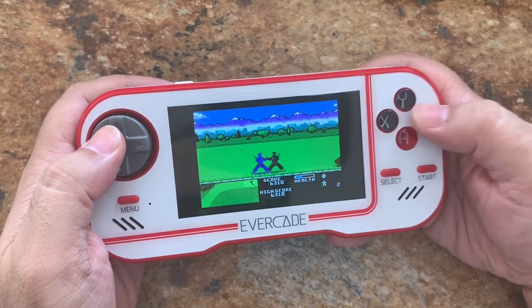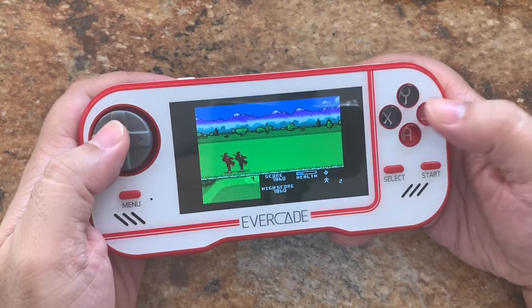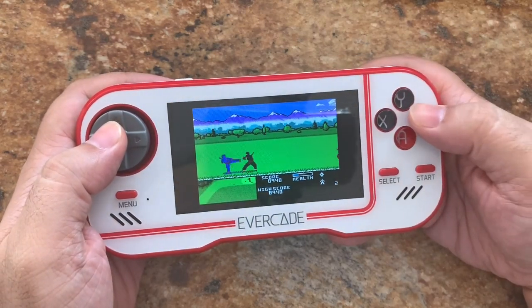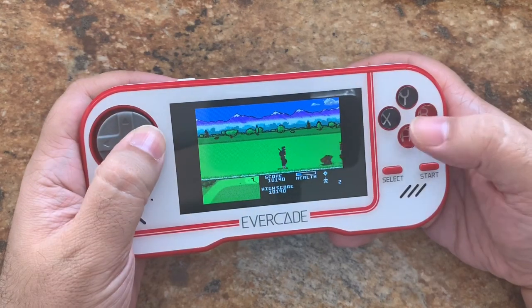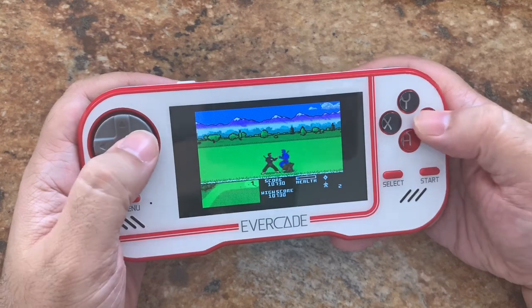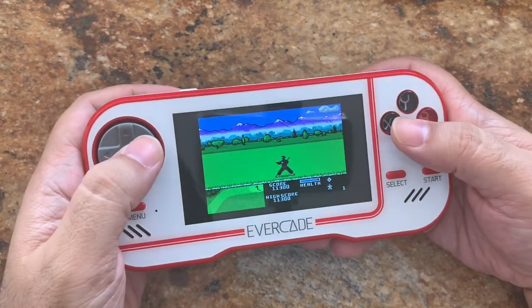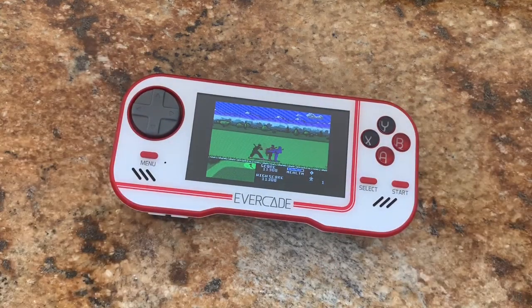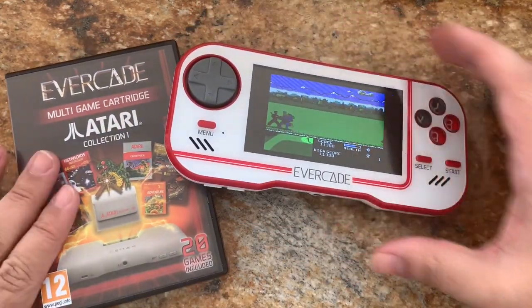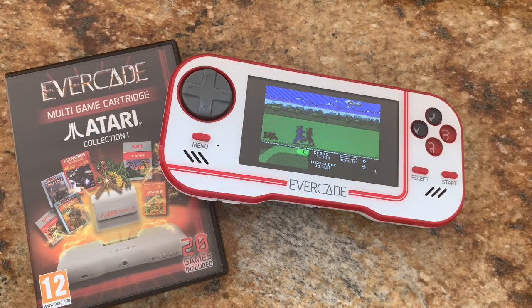For my fans of the Retroid Pocket 2 who are watching this and are jealous that I'm playing this on the Evercade, we are going to be doing a special video later today on the Retroid Pocket 2 of Ninja Golf. Because this is so nice, you've got to do it twice. This is Ninja Golf on the Atari 7800, being played on the Evercade. This cartridge is included with both the starter pack and the premium pack for the Evercade system, so you will get this cartridge.